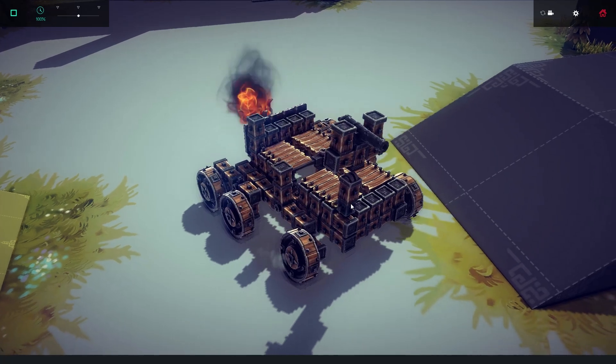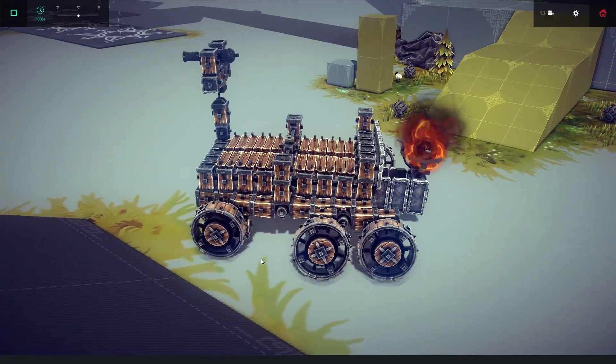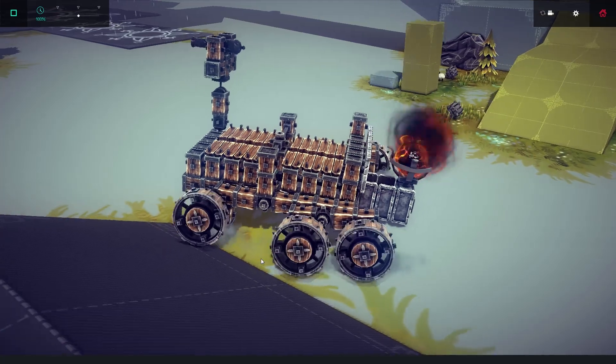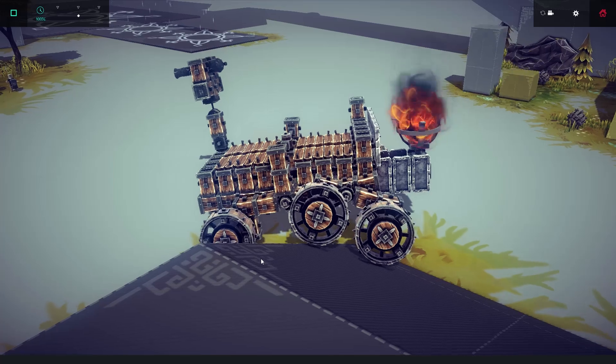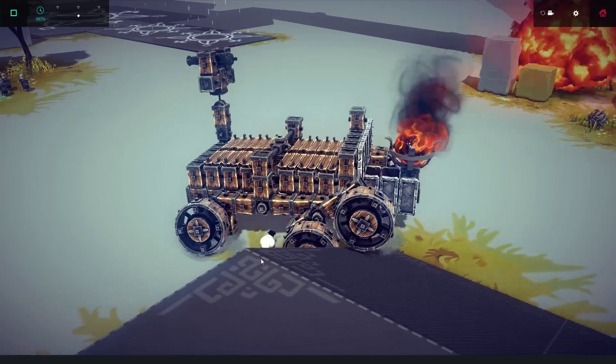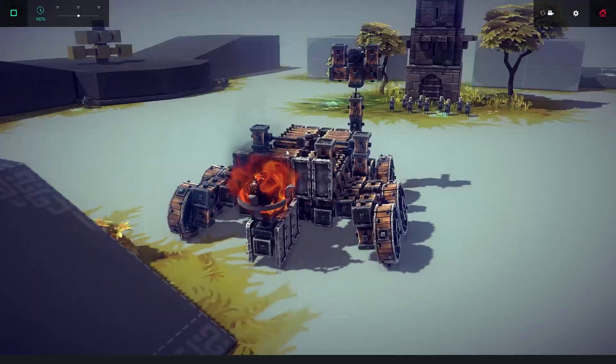That's working. Let's take it over this corner and watch the suspension do its thing. The front suspension goes up, and then the bogey does its thing on the back. It's pretty cool. Something exploded behind us, but when you're exploring another planet, that happens.